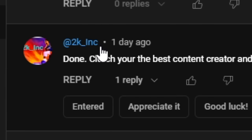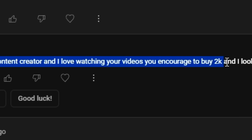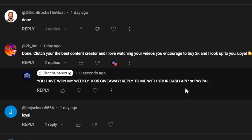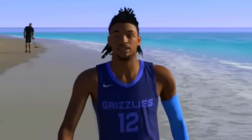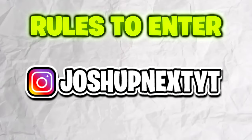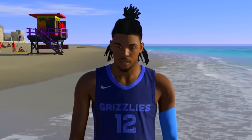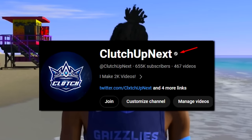Congratulations, 2K underscore Inc. You have won my first $400 weekly giveaway. He said, 'Clutch, you're the best content creator and I love watching your videos. You encouraged me to buy 2K.' Yo 2K, where's my cut? I have responded to your comment and there is my gray verified checkmark badge to know it is really me. All you have to do is reply with your cash app or PayPal and I will send you your $100. To win a giveaway, you must be subscribed with post notifications on, drop a like, and follow me on Instagram. Comment 'done.' The next winner will be announced on February 13th at 7:30 p.m. Eastern time. Please be safe and do not respond to any fake clutch up next YouTube channels pretending to be me. I have a gray verified checkmark next to my name — that's how you know it's really me.